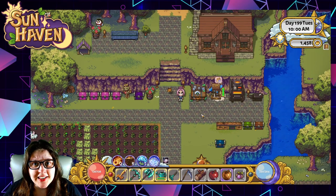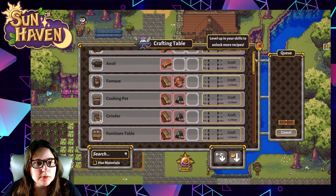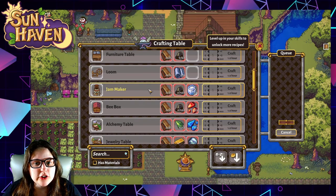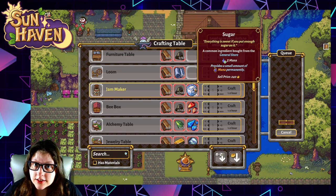Other than forageables, you need a jam maker. Go to your crafting table — it's going to be a little bit further down. You're going to need 30 planks, 100 stone, and 4 sugar. For sugar, head to the general store — Emmett's going to have that in the general store portion down at the bottom of the list. There's no way to make sugar yet in Sunhaven; we have to purchase it from Emmett.